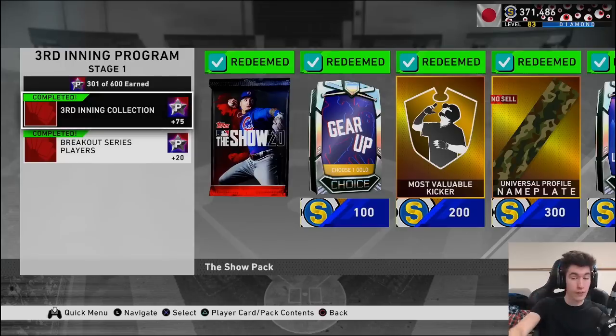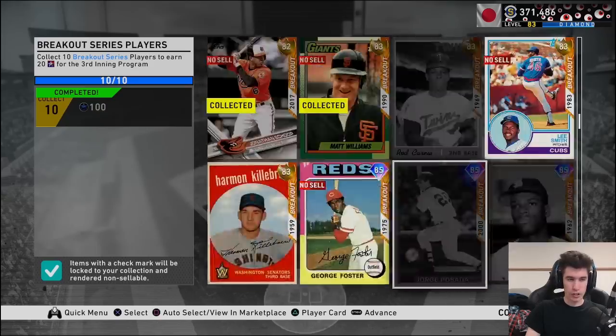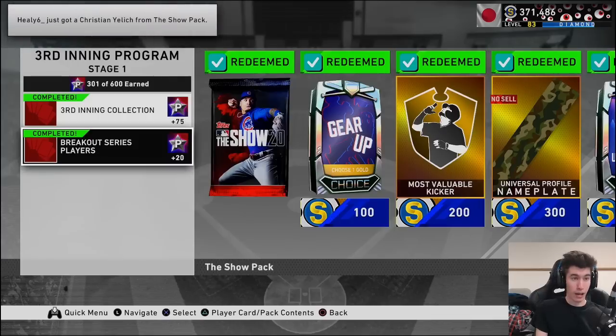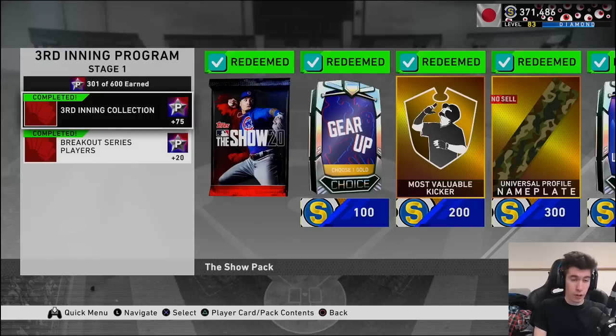To get a 75-star head start on the Fourth Inning Program, you'll need to collect Brian Roberts, Shane Victorino, and Chipper Jones to get what I believe would be called the Fourth Inning voucher. I also grinded hard trying to get five future stars because I thought there'd be a collection for that, but it was actually Breakout Series players — an extra 20 stars. I just happened to have them on hand. They're probably going to have one or two collections with every program, so it might be good to have some of every type of card laying around.